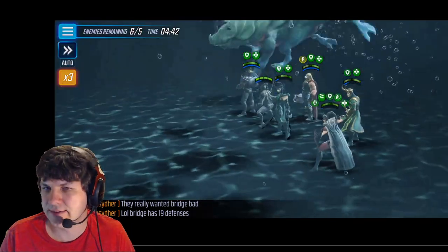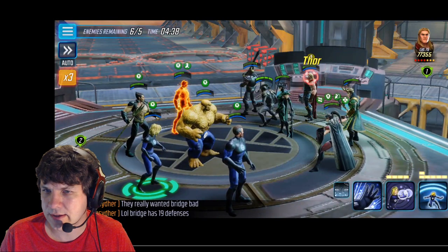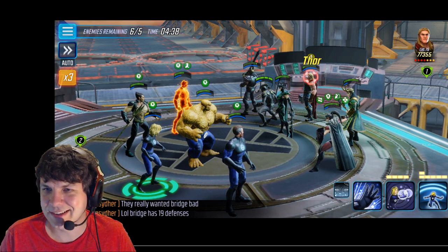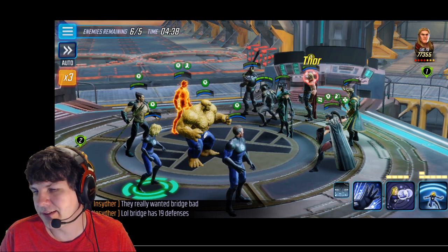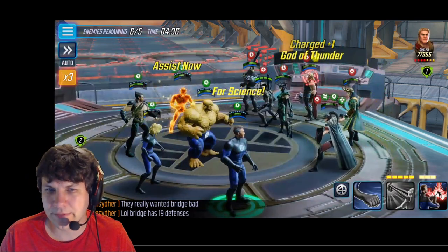His ult, if maxed out — which mine is — will actually dispel all of the buffs on the enemy team. Except in this case, Sif was able to block. Thankfully, I got lucky that the one thing it did dispel was her taunt. So granted, that may be a bit of luck, but I find this interesting because I get rid of that taunt and that lets me go after whoever I want.